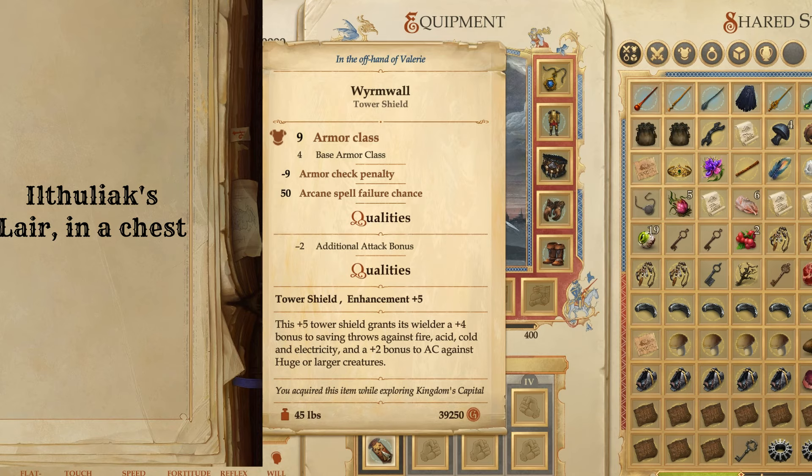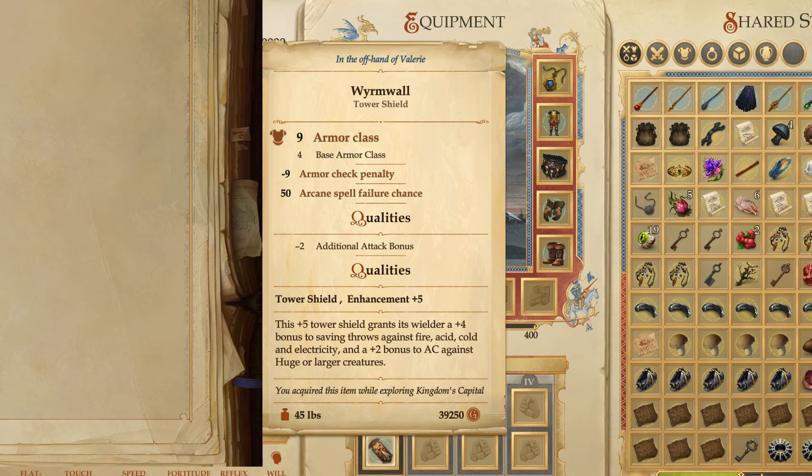The tower shield I ended up using in the late game was the Wormwall. You are going to eventually run into a black dragon in your travels, and if you manage to kill it, you will be rewarded — this is one of the items you're going to get. I think this is by far the best tower shield you could use in the game, and you also get it around Pitax. By the time you finish that arc in the story, you're going to be kitted out on Valerie — she's going to be looking pretty spiffy after Pitax.